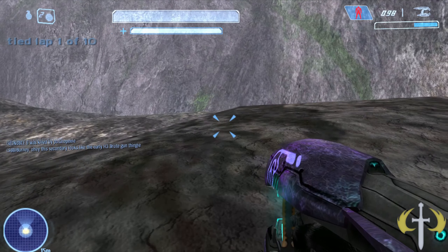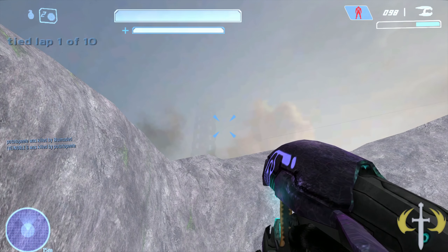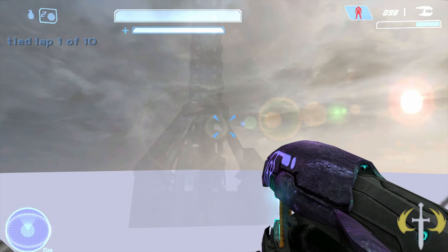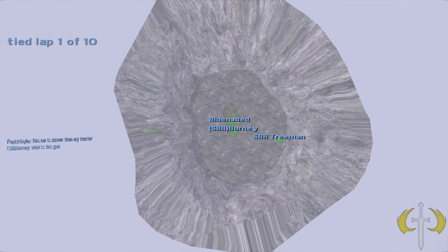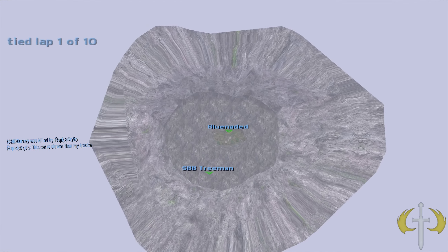Holy shit — wait, I see New Mombasa. There's a New Mombasa skybox! Don't tell me... I'm in a bridge. You're in a bridge? Yeah, it's the bridge. Oh look, there is the space elevator! Now that I look at it, it definitely looks like a piece of my asshole.